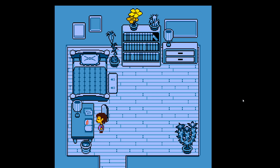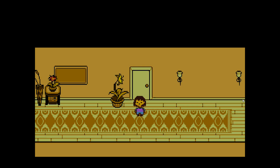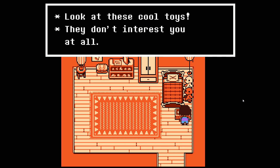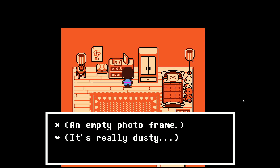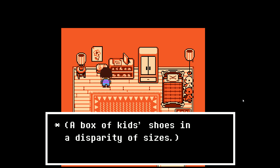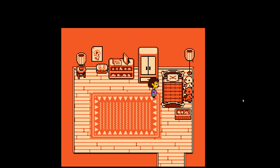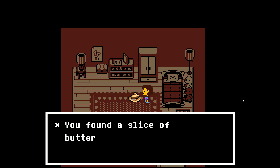Of snails. This is Toriel's diary. Read the circled passage. Nah, let's not peek. Bedroom. Look at all these cool toys — they don't interest you at all. An empty photo frame, it's really dusty. A box of kids' shoes in a disparity of sizes. Aww, the music changes — it's so cute. Alright, let's go to bed. It's taken up. Ooh. Pie.